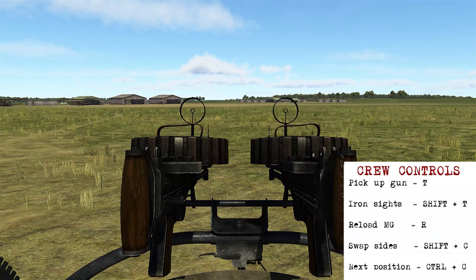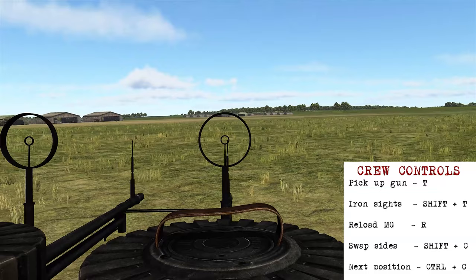Coming up we can go over the crew controls. TD is going to pick up the gun. Shift-T goes over the iron sight, mouse moves around, and the left mouse button will shoot.